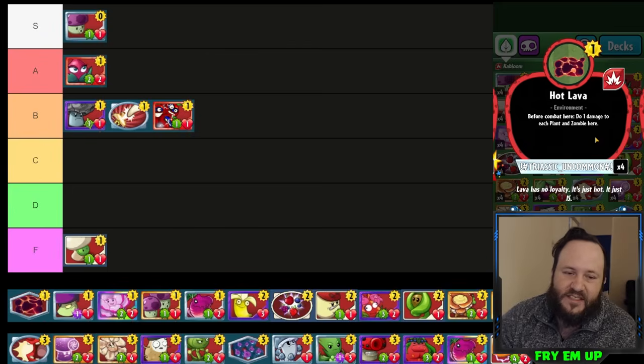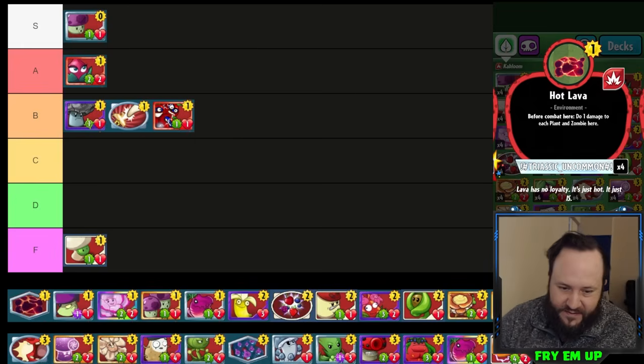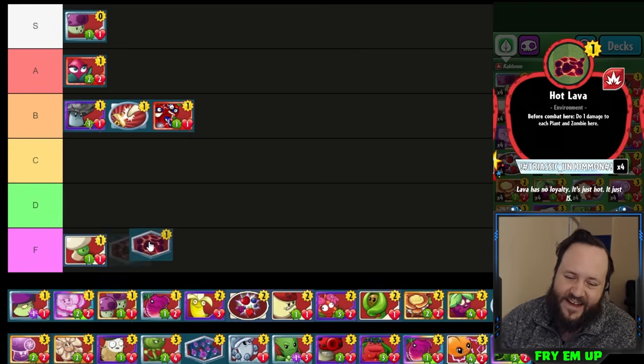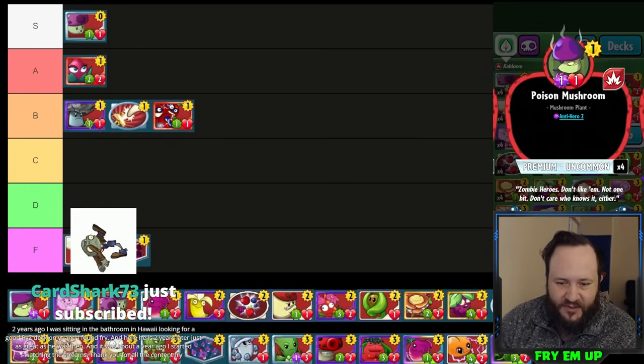Hot Lava really just does not do enough as a plant environment. When you play it, the zombie player has last say for environments and can cover it. It's not an incredibly useful card, especially because it hits your own things. I'm putting it in F — not worth it.